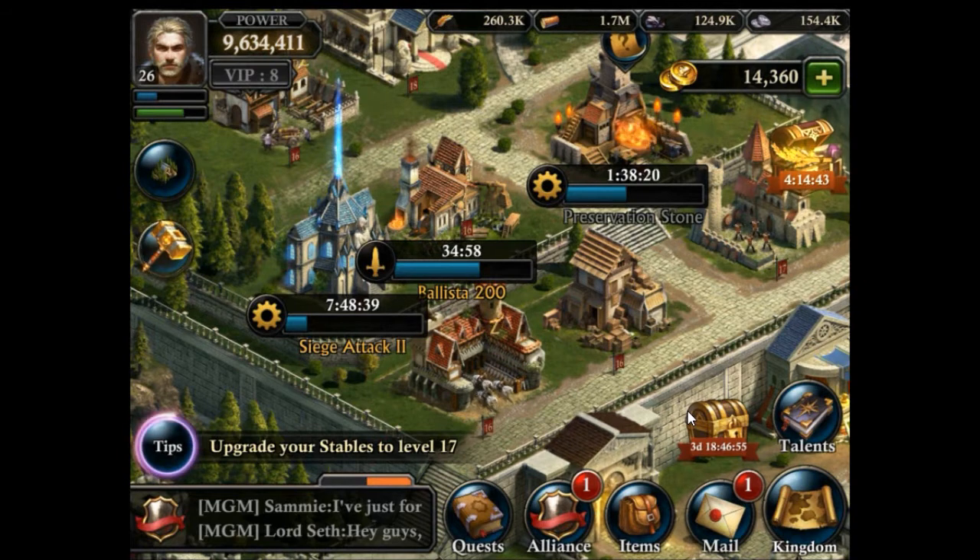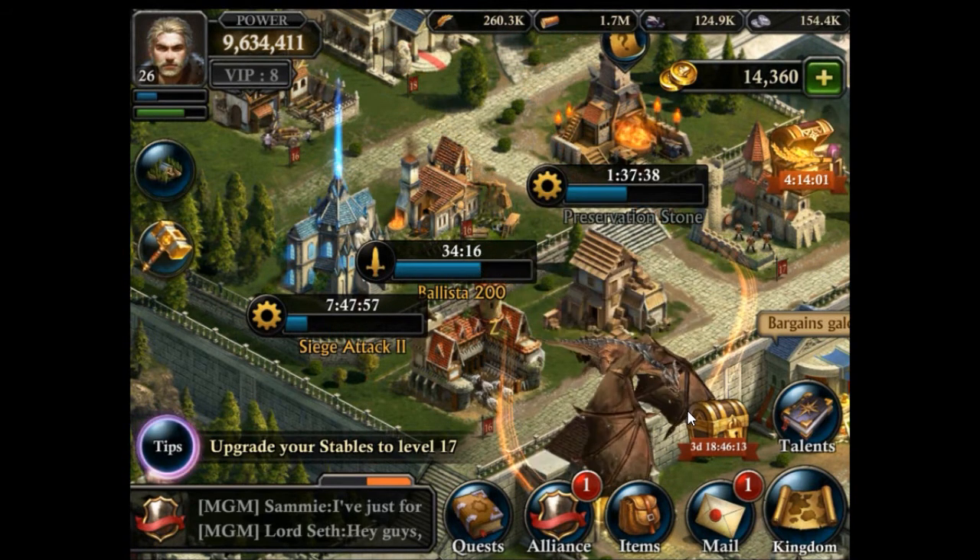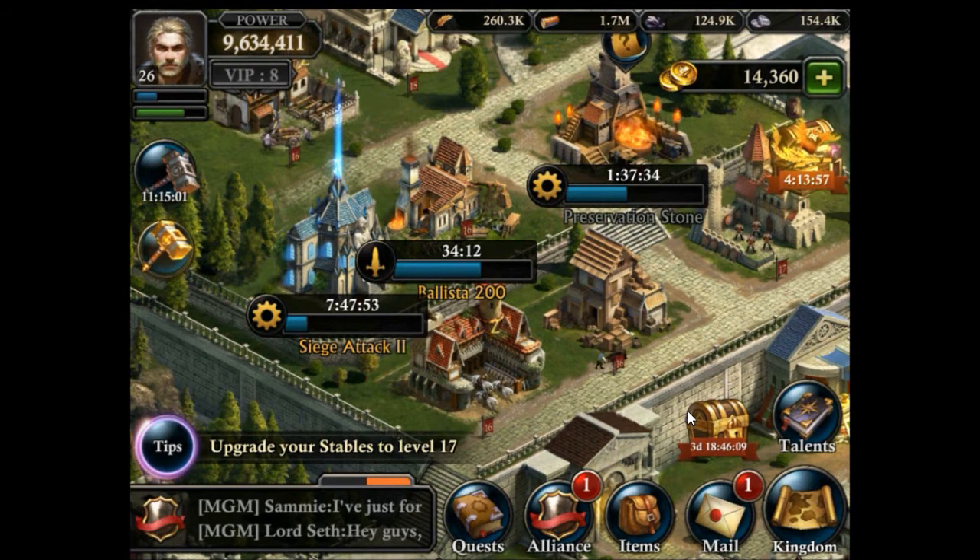Besides those three types, traps come in four different tiers, so there are a total of 12 different traps you can build. A mix of those trap types is probably best for defense. In the defense research category there are a lot of ways to improve the performance of your traps — projects that improve trap attack, health, and defense. The total trap capacity can also be improved via research, and there are talent points and gear that can increase production capacity as well. It might be good to look into that if you plan to build a lot of traps.